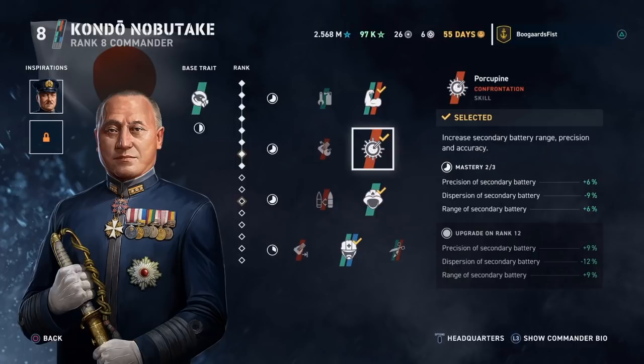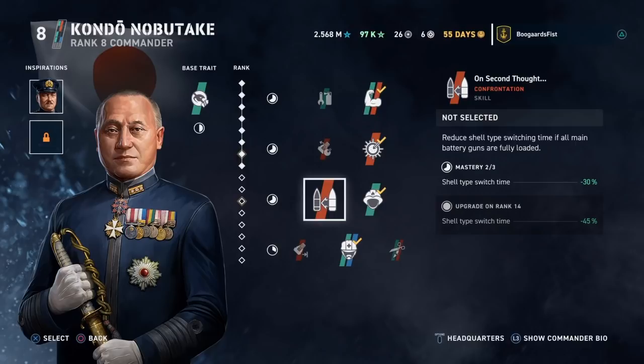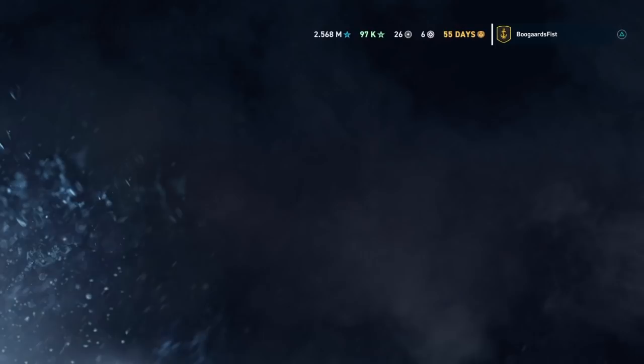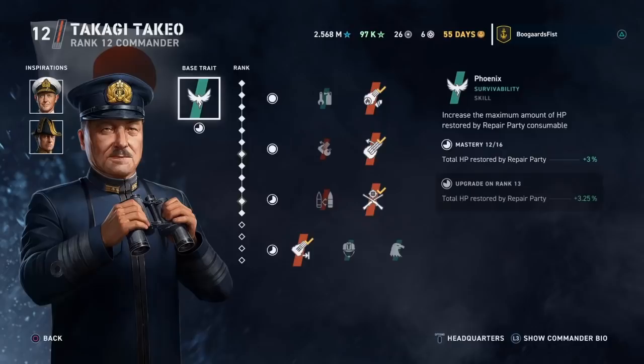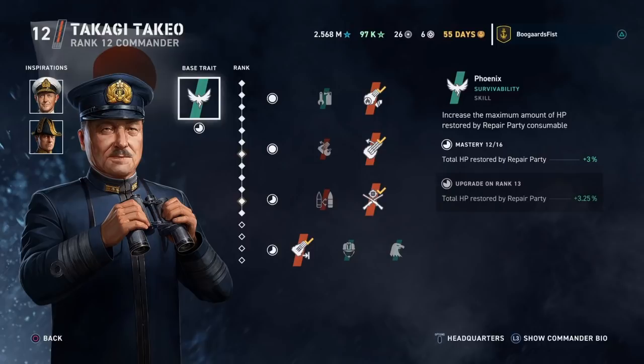As we'll talk about in the battleship section, I think Japanese battleships tend to play better long range — that's their advantage, and the line is built towards long range. You can also set Kondo up as a long-range specialist. I had him set up as a secondary specialist kind of as a counter to Takeo Takagi. Takeo Takagi is, in my mind, the much better Japanese battleship commander. I have him set up for long-range: Flammable Cannoneer, Gyrating Drill Bits, Marksmanship, and Reaching Out. He's also a possibility as inspiration for other battleship commanders.